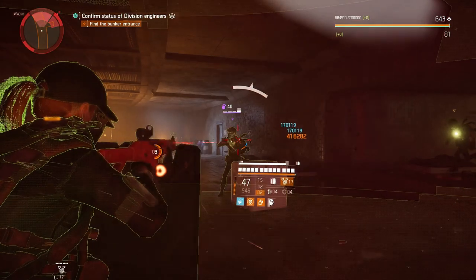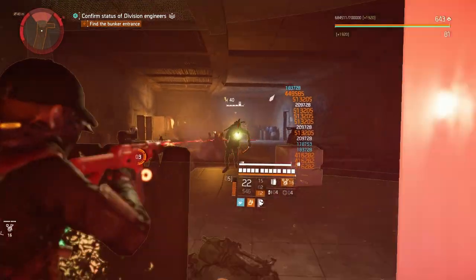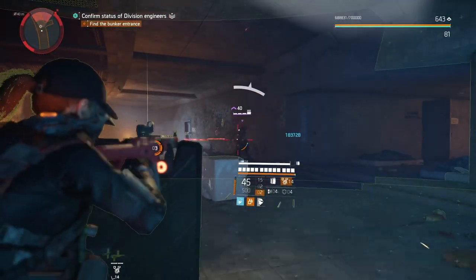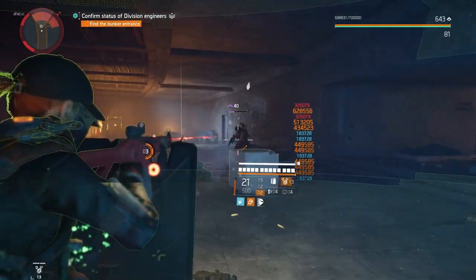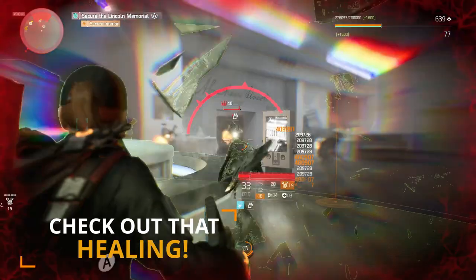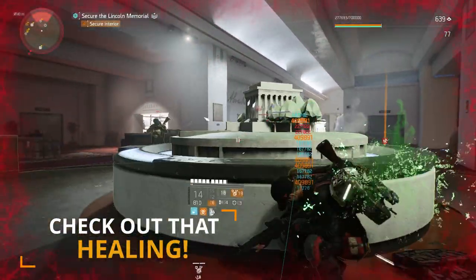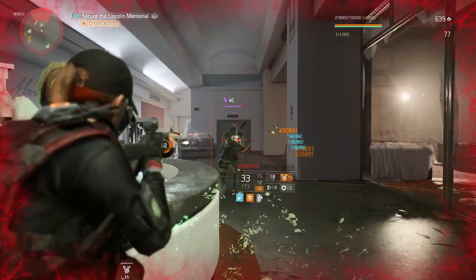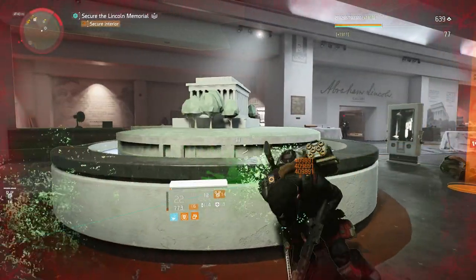Many of you still use the all-red DPS build to this very day, but the issue with those builds is they barely have any survivability. Today I'll show you a build that puts out high damage of a max crit chance, crit damage build and has the heals of a tier 6 skill build. If there are two things the majority of Division 2 players like, it's high damage and great survivability. So the question is, how do we get great heals without sacrificing too much damage?